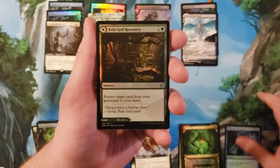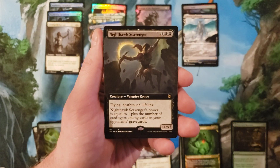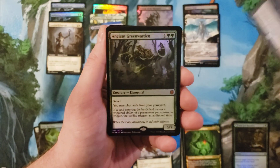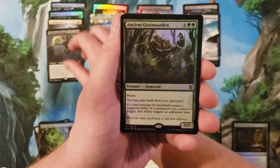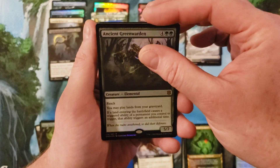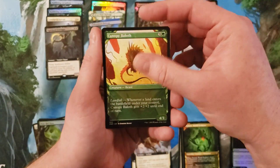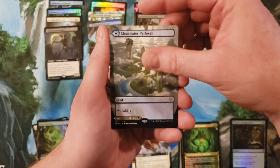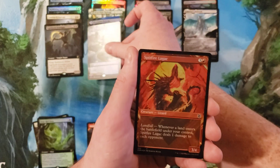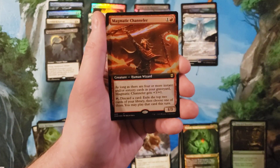Balagad Recovery. Nighthawk Scavenger — still a cool card, I wonder how it's going to do it Crimson Vow. Oh, Ancient Greenwarden — oh sweet, in the pack foil! Okay, then you get through those random things. Clearwater Pathway, Murkwater Pathway — our fourth pathway. And Magmatic Channeler.